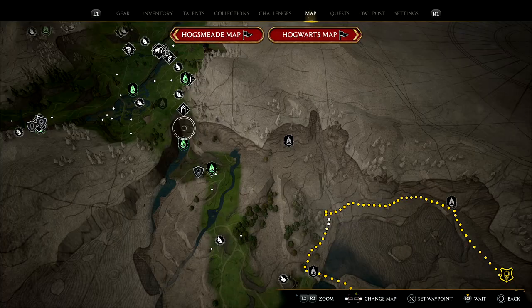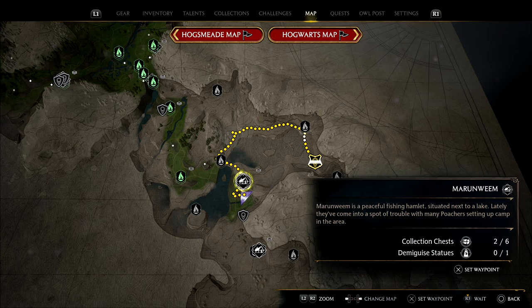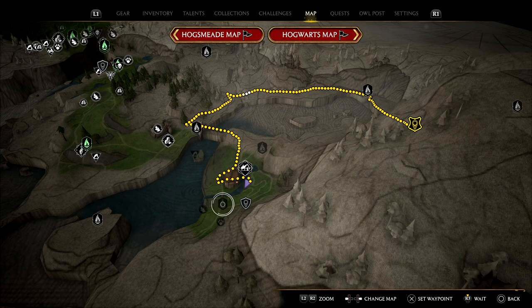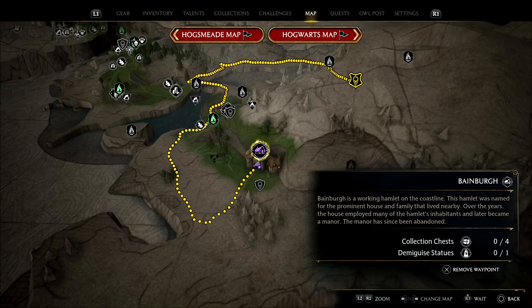Alohomora level three unlocked. We're now moving into the later parts of the game and further south on the map. Now that you have enough Demiguise statues for level three, we might as well get the last few. We're picking up in Maranween — the astral marker is across the river from this little house. Use Alohomora to get in, and the statue will be in the bottom corner just inside.